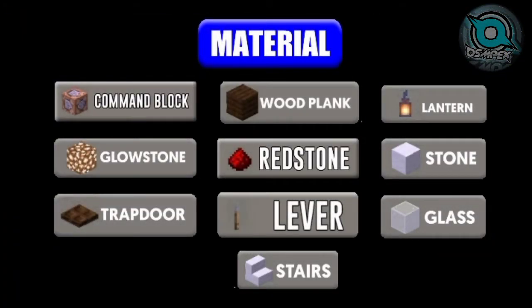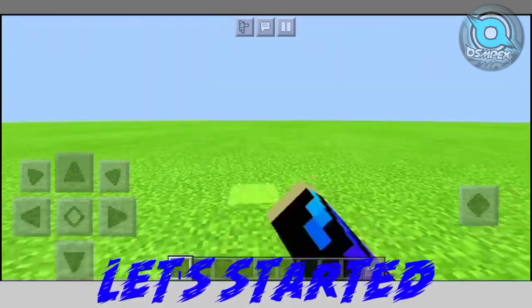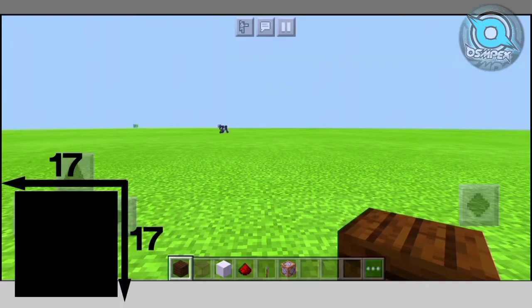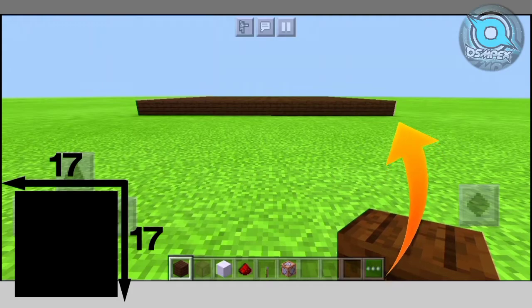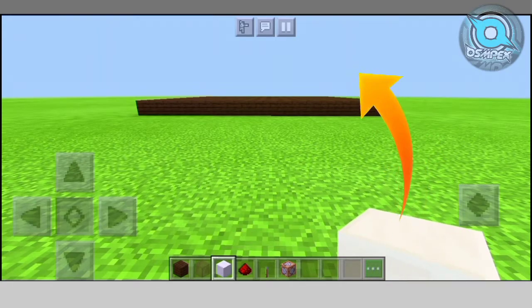Now let's look at the materials to make the ancient debris farm, and let's start the base construction. Make this place 17 by 17, like this. Then put stone 8 blocks up, like this.